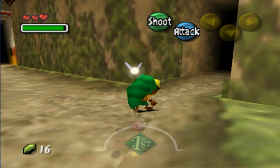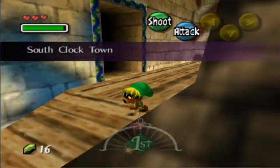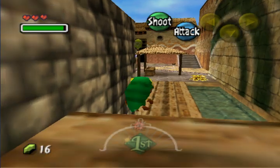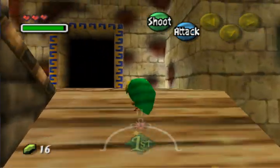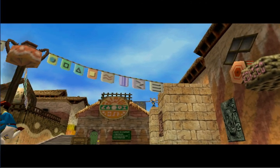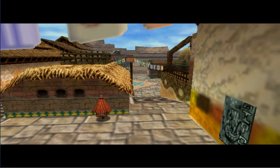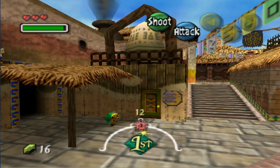This is South Town right here, and up this ramp is East, which we could've gotten to really easily. But I wanted to show you the long way around and show you what East Clock Town looks like. You come out next to the Inn right here — this is East Clock Town. East and North are connected.